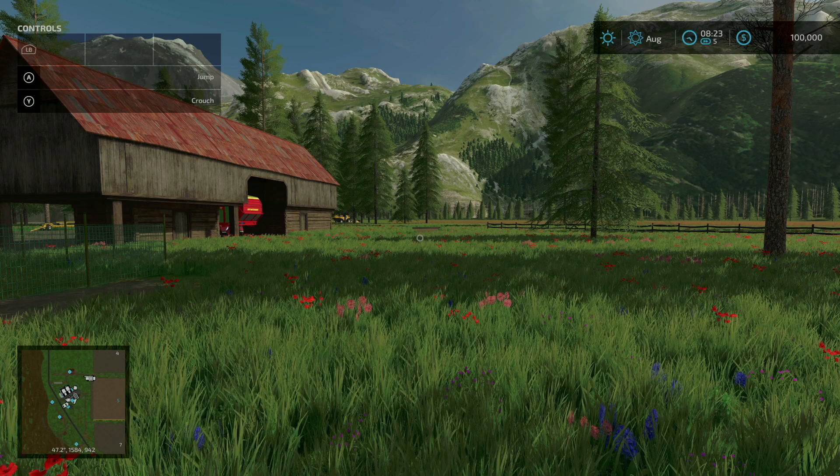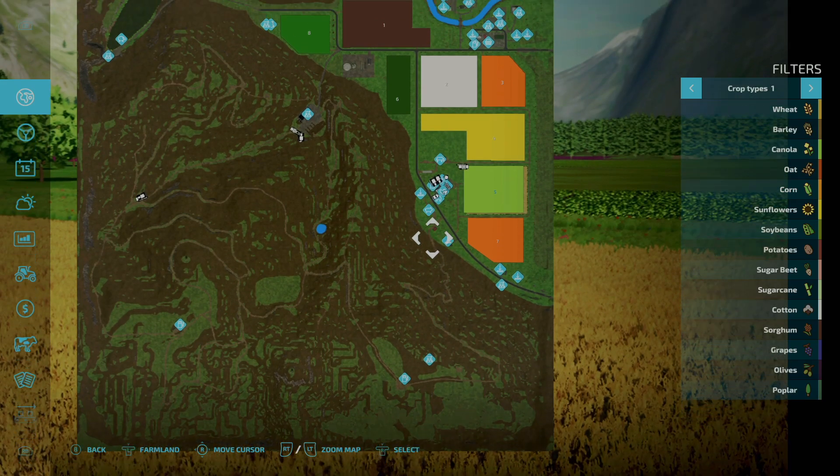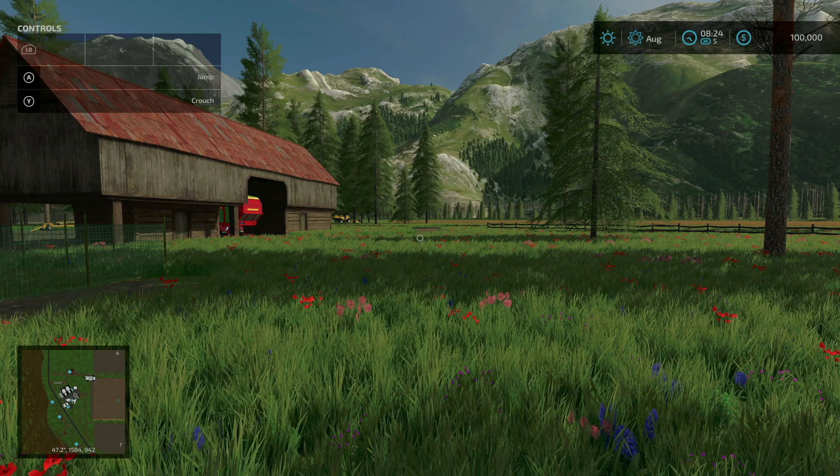Next it says redone some of the forest. I'm not sure what parts of the forest have been redone, so I'm going to take their word for it. And other fixes and tweaks — that is everything, that's all the changes for changelog 1.5.0.2.